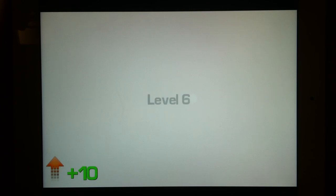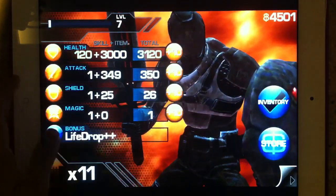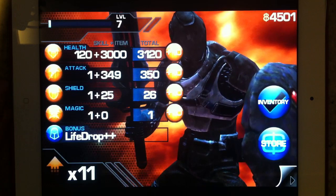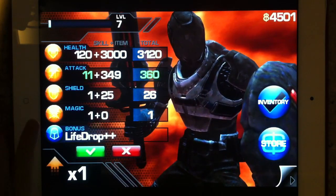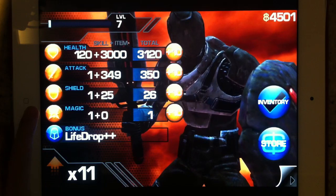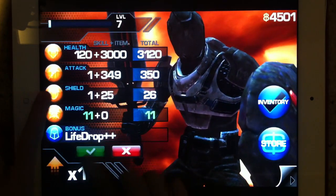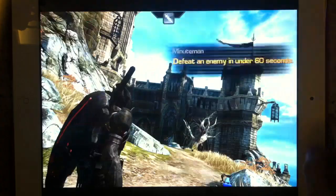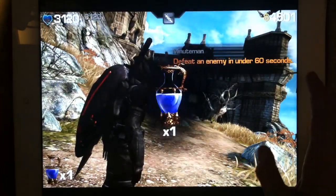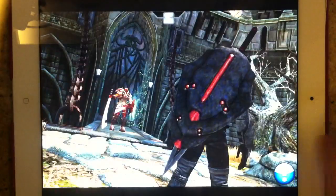Yeah, watch this — so pro. And now some skill points, look at all this. We're gonna do 3x120. I'm not sure what it is but I'm gonna try one. We'll upgrade our magic for now, and we'll upgrade our shield. Now we're gonna just kill this guy and kill the God King.